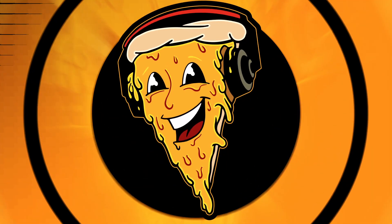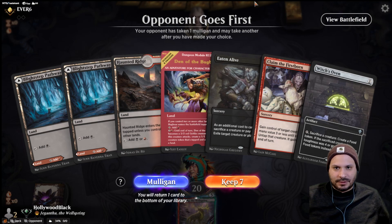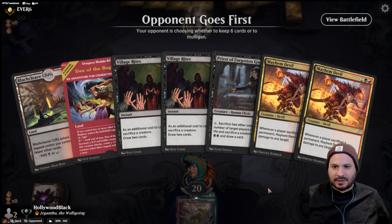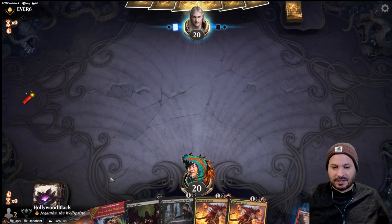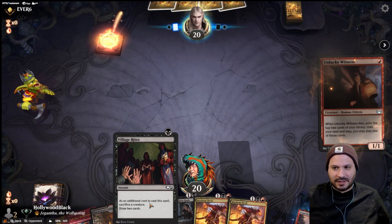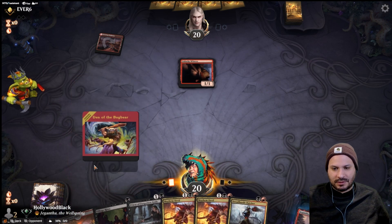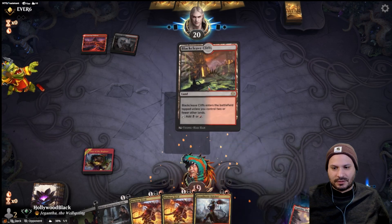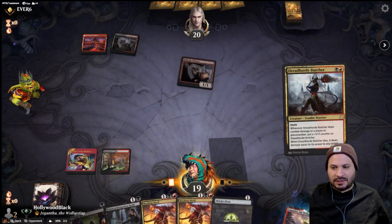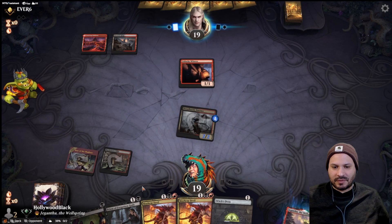Oh this hand's really close — wow, this hand is so close. Okay, this is a little bit better. I don't really want to get rid of a Mayhem Devil if I don't have to. Could have kept it if they were a creature-based stack. Take the one. That's really good for us. They might have a Claim though, which would be a bit annoying, but it is what it is. We have Oven plus Village Rites next turn.